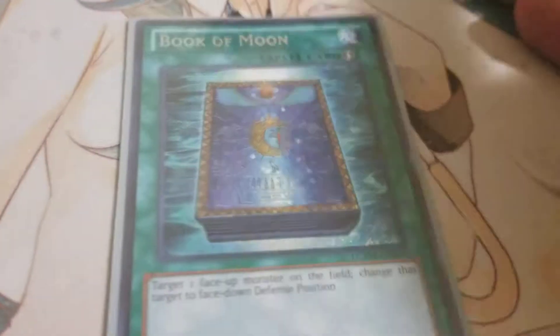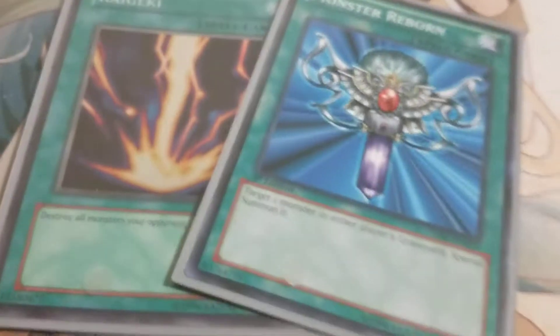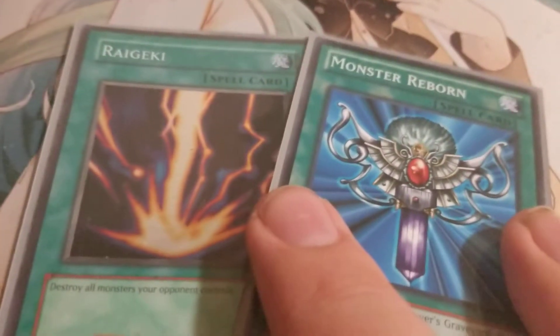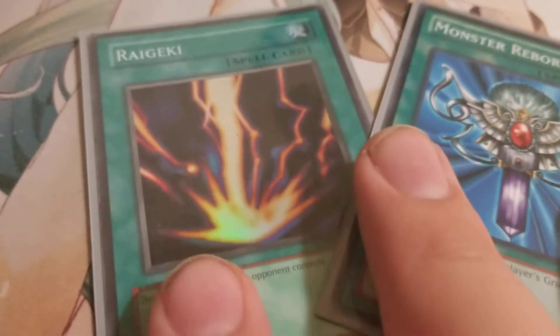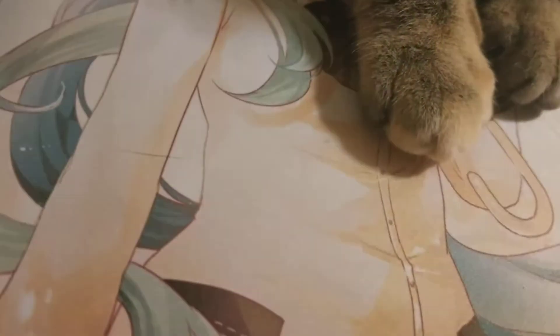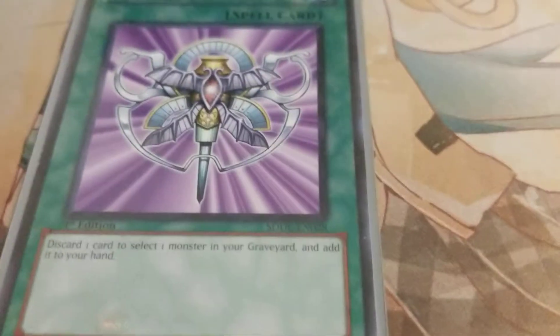Book of Moon — it's a staple, that's all there is to it. As are the next two: Raigeki and Monster Reborn. Monster Reborn just came back on the February list at one, which is great. Raigeki's been back for a while and I love it. I got this card when it was super cheap — traded for it dirt cheap — and now it's going for like 30 bucks. Field clearing and then Monster Reborn obviously. And we have a Monster Reincarnation, because again the discard effect is just very helpful in this deck.